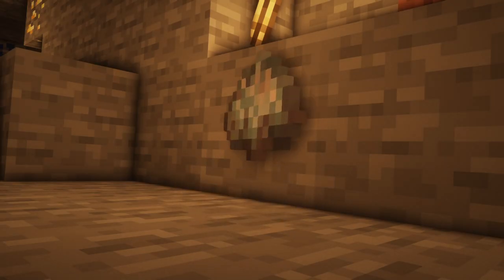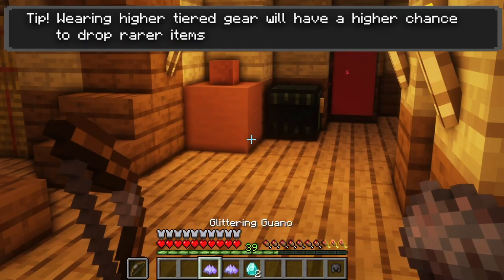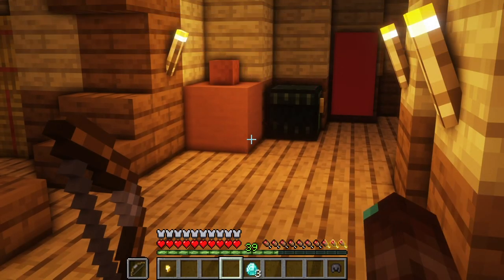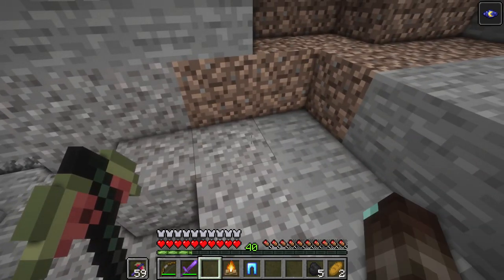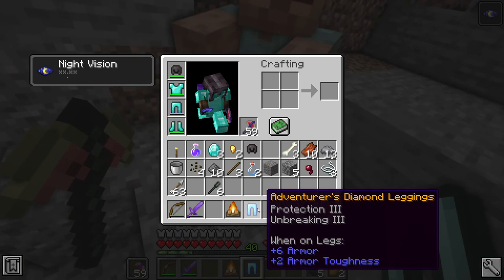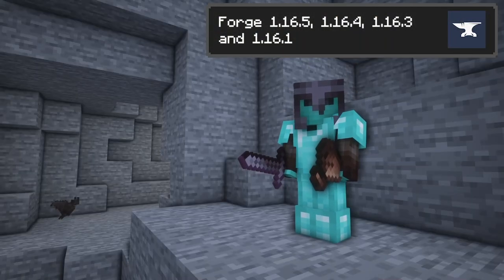Living bats also have a rare chance to drop glittering guano, a rare variant that drops various items when sifted through. Overall, Cold's Useful Bats makes bats useful with a unique twist to the loot bag system, and in a way makes the loot balanced by directly tying it to the current gear the player has equipped.